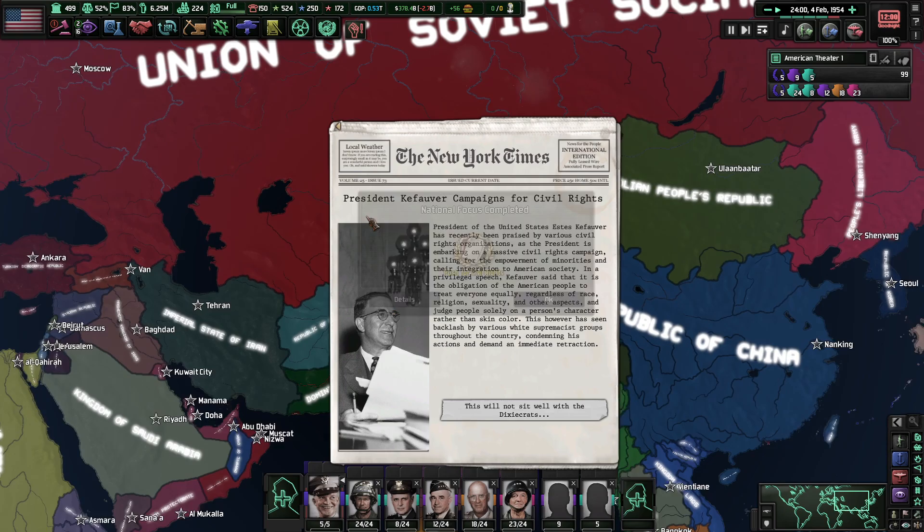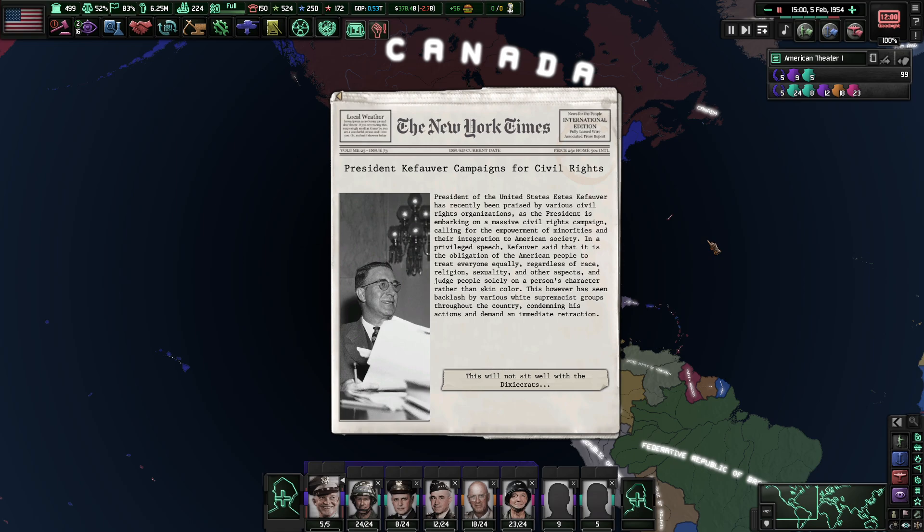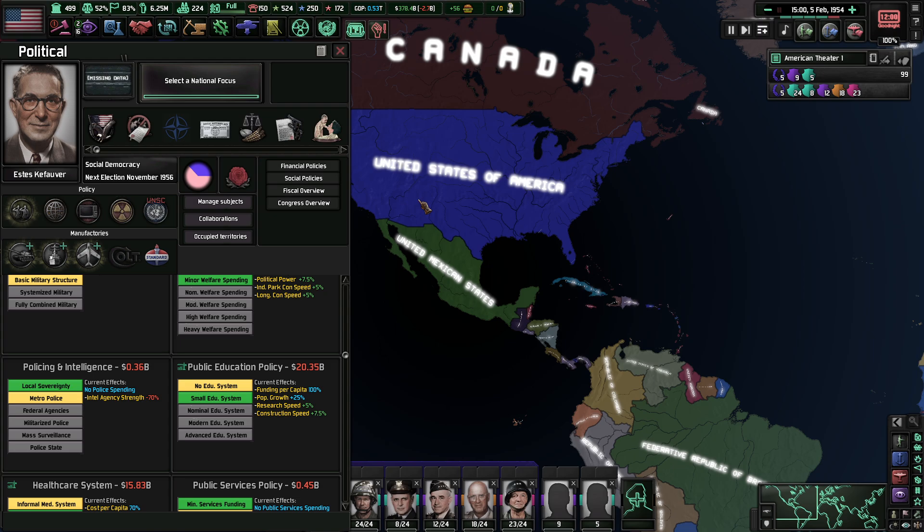I would like to play this mod again — I'm not too sure who it would be. President Koffer campaigns for civil rights. As Koffer has recently been praised by various civil rights organizations, the President is embarking on a massive civil rights campaign, calling for the empowerment of minorities and integration into American society. Koffer said it is the obligation of the American people to treat everyone equally regardless of race, religion, sexuality, and other aspects — judge people solely on the person's character rather than skin color. However, there has been a backlash by various white supremacist groups throughout the country, condemning his actions and demanding an immediate retraction.